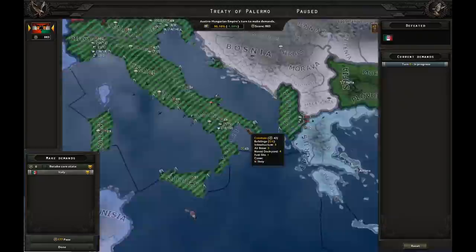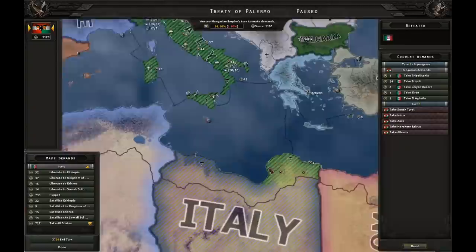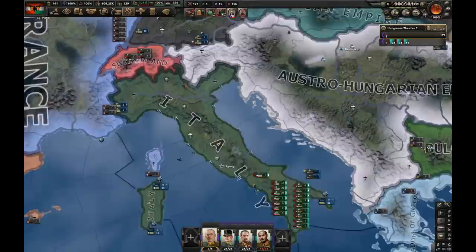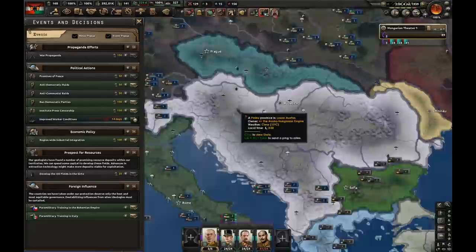I'm going to take South Tyrol, Istria, Zara, Albania, and Veneto - well actually I'll let them keep Veneto since they have lots of steel there. I'll take their colonies in North Africa, East Africa, and the Dodecanese as well. Let's puppet them in the rest of the land - this is the crippled Italy. Why did I let them have Venice? They have tons of steel there - now I can buy lots of steel from them.